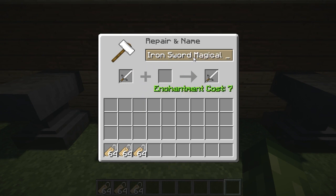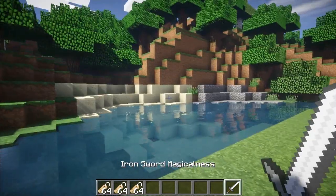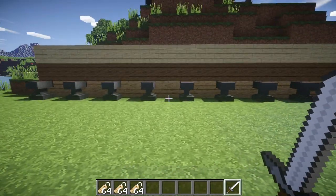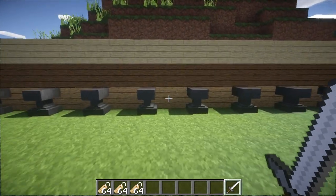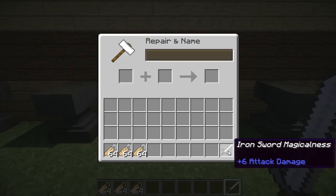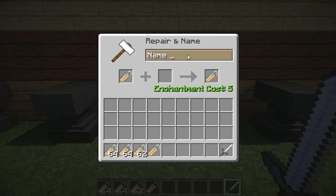So I put that in there and I can name this iron sword 'Magicalness' - and if I take this out, you can see 'Iron Sword Magicalness' is the name. The only bad thing at the moment on Minecraft console is that enchanting or repairing with the anvil is very expensive, but with name tags it's very simple - you just place one in the anvil and give it a name.